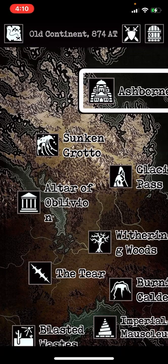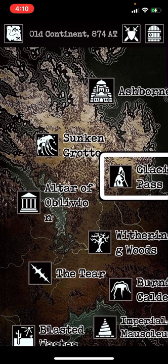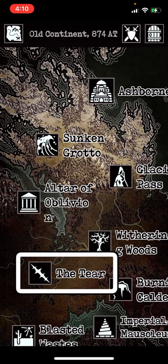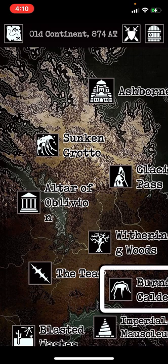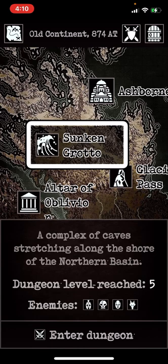On the world map: Ashbourne is where we currently are. The other locations include Sunken Grotto, Glacial Pass, Altar of Oblivion, Withering Woods, The Tear, Blasted Wastes, Burning Caldera, and Imperial Mausoleum. We're going to pick Sunken Grotto.